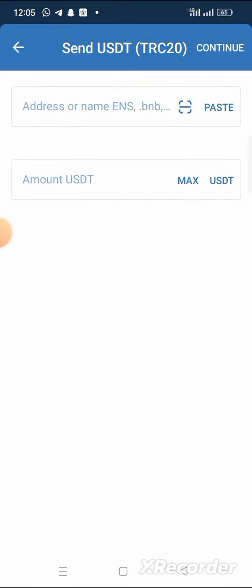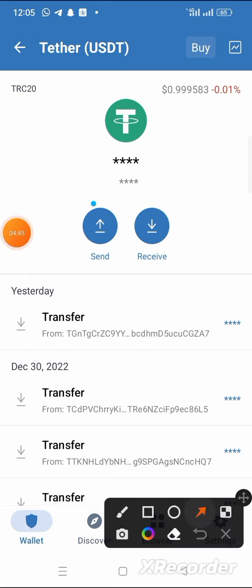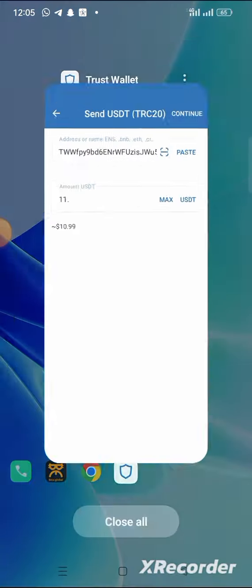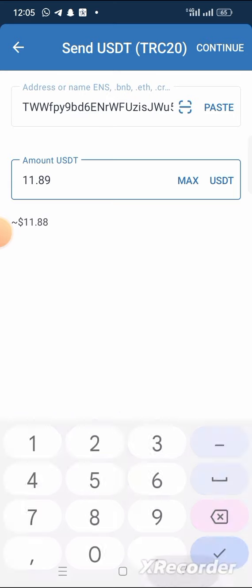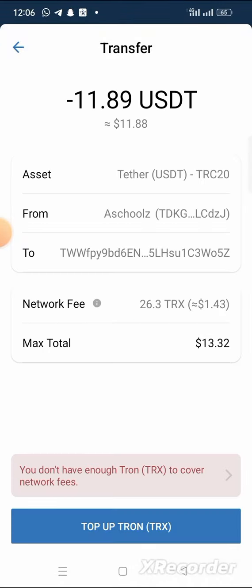I'm now in my wallet and I can see the USDT — you can see it has TRC20. I'll paste the wallet address and deposit 11.89 USDT. Click on continue. It's asking me for TRX to cover the transaction fee, so let me transfer some TRX to my wallet first.